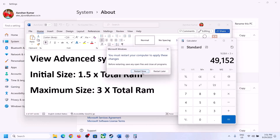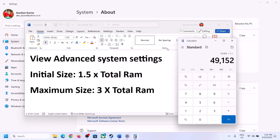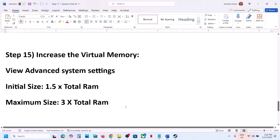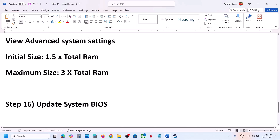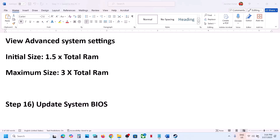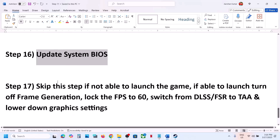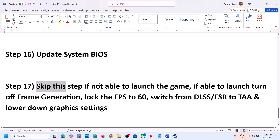Restart your computer after changing the virtual memory settings. The next step is to update the BIOS. Go to your system manufacturer's website, select your model number, and update the BIOS. If you are on a laptop, make sure the battery is connected when updating the BIOS. After the BIOS update, log into the computer and launch the game.